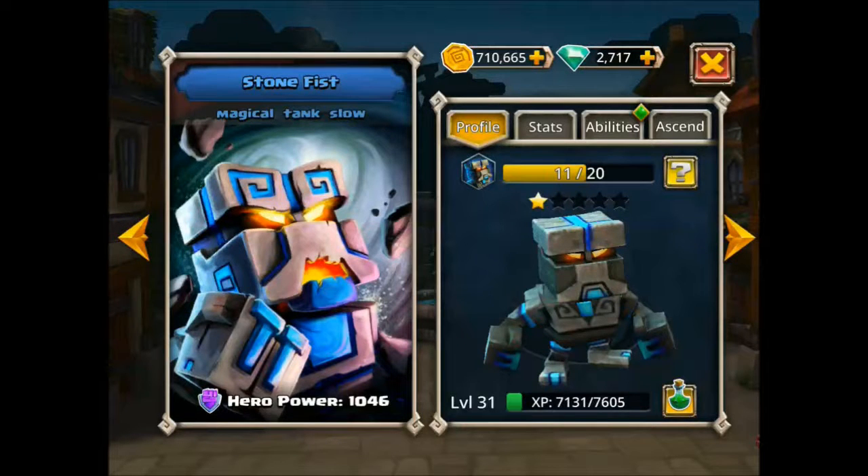Stonefist is a good tank that you get early on in the game. He's magical, the tank type, and he's slow, so he's not going to go until the slow round, going after the fast and normal speed characters. One of the nice things is that you can farm for hero tokens for him. He does start out at one star, but it's pretty easy — there are a lot of levels that have the availability to farm for him, so you can get additional tokens and build up his star level.